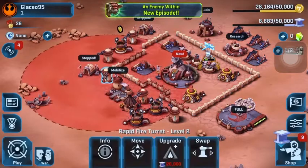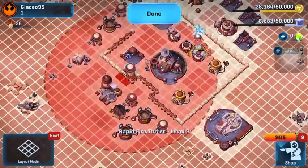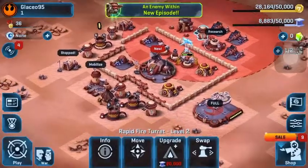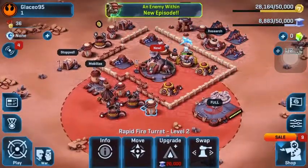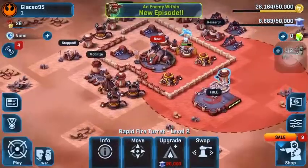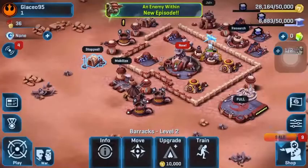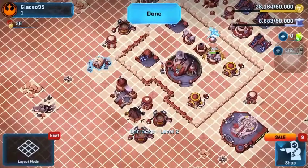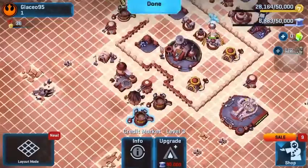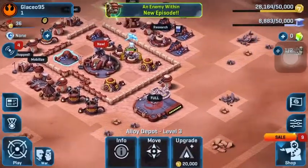I'm obviously going to want one of these over here, and one of these here, and one of these over here. That's very interesting, actually. Today is not about upgrading, today is about other things, like building. I didn't know that's how it worked — you can choose which turrets you want to get, that's so cool!